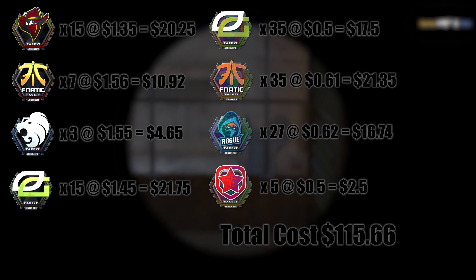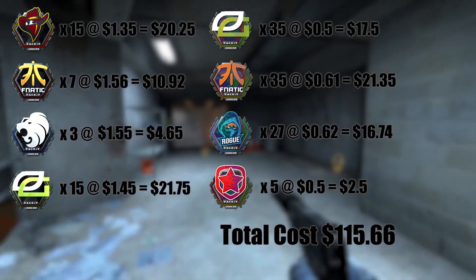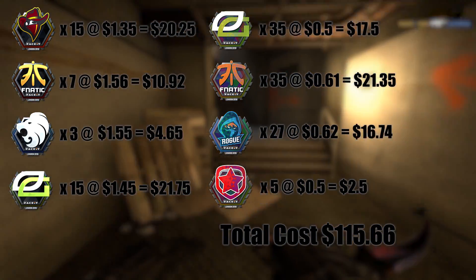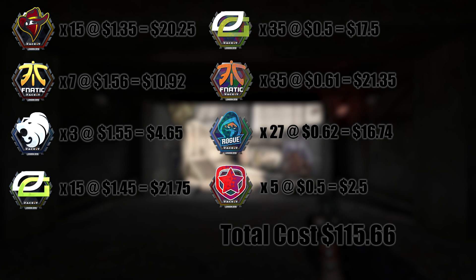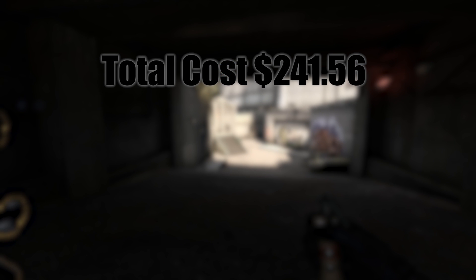I went heaviest on the Optic stuff — that was quite cheap, so I picked up quite a bit of it, and also the Renegades foils. They were also quite cheap, and most of the remaining stickers ended up being Fnatic and Rogue holos. The Fnatic foils, North foils, and Gambit holos didn't come through quite as much on the buy orders, but that's fine. Adding all this up, it comes to about $115, which means between the two groups of stickers, I paid $241.56.